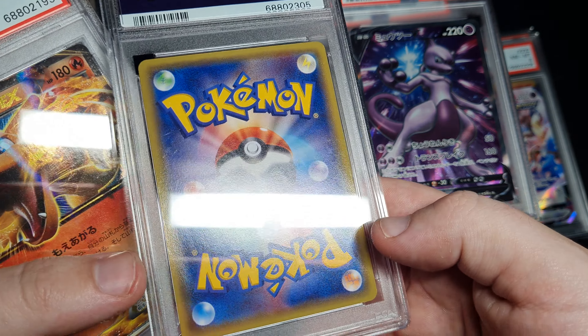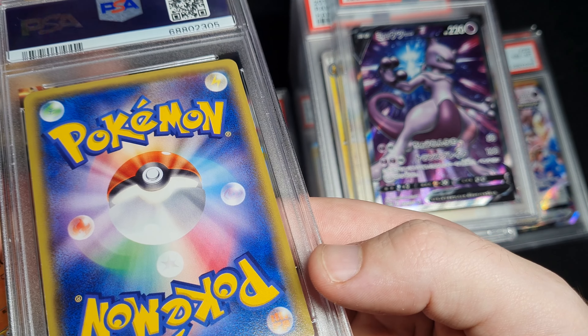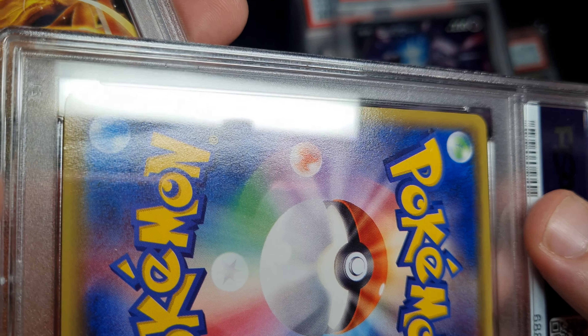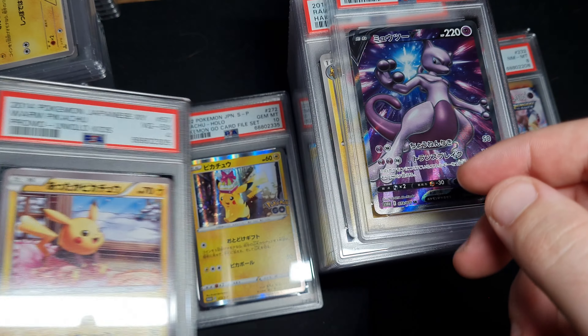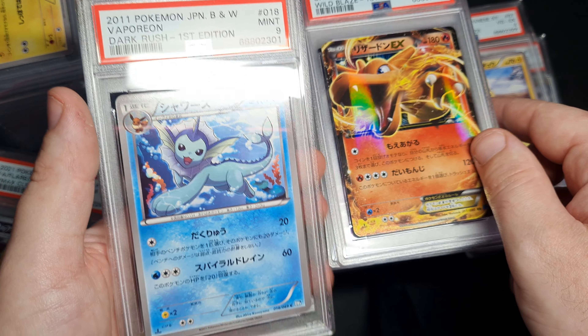Awesome Mewtwo. Uniqlo Pikachu 4. Oh, the little bend in the left there — you can see the light, the way it moves right there. Yep. I mean, that's just how it is. That's my bad. Dark Rush — I love Dark Rush.